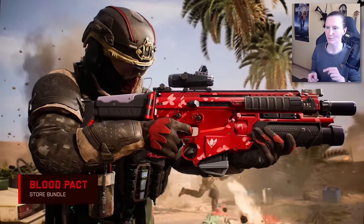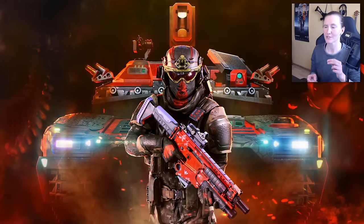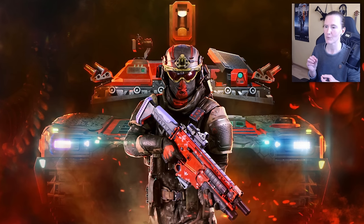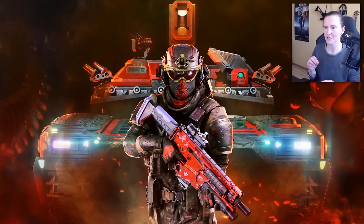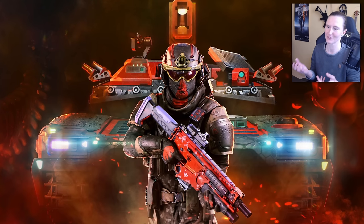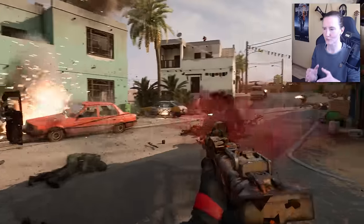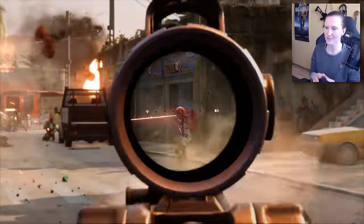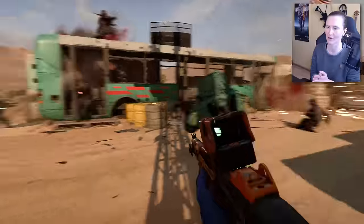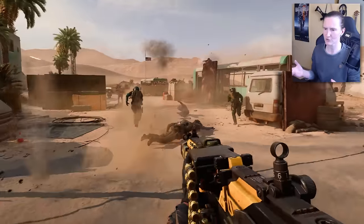Then there's the Blood Pact bundle, also for 1000 coins, which comes with a specialist set for Boris — also earnable via ribbons — a weapon skin for the SFAR, a vehicle skin for the EMKV 90 TOR, and a weapon charm and player card. In addition, there will be a Crimson Front bundle that includes all of these event cosmetics for 3500 coins, which is quite a lot.